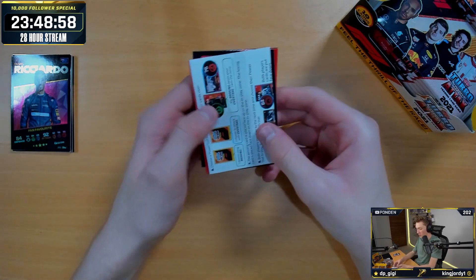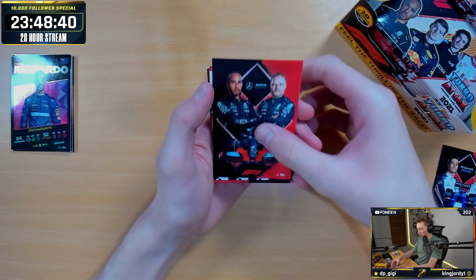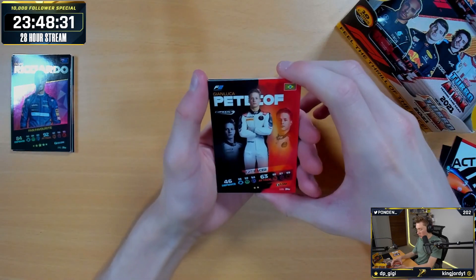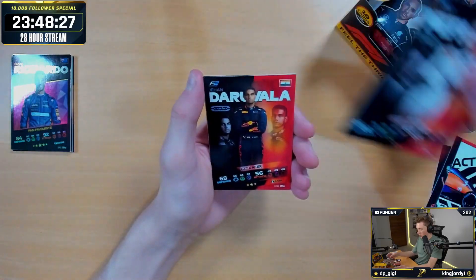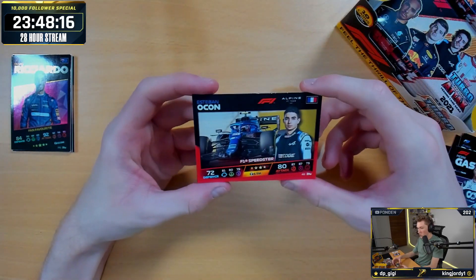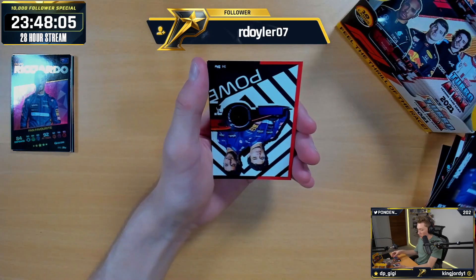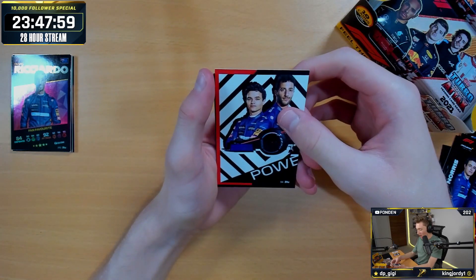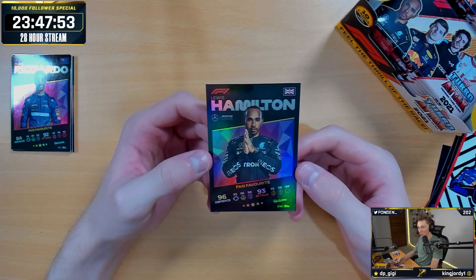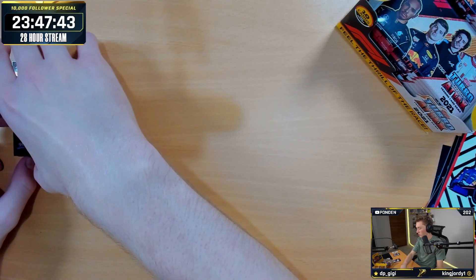This is one of those packs where you get the little game booklet — just the rules and the strategy stuff. We've got Williams Racing, Mercedes, McLaren triple card. We've got Gianluca Petkoff from F2, Gihan Darubula from F2, Gasly quality qualifier, Esteban Ocon speedster. I swear every card in this pack is a duplicate — Lando Norris, Daniel Ricciardo F1 team duo again. And our rare on the end is Lewis Hamilton fan favorite — that's a sexy card. The fan favorites have to be my favorite cards so far. They are so clean.